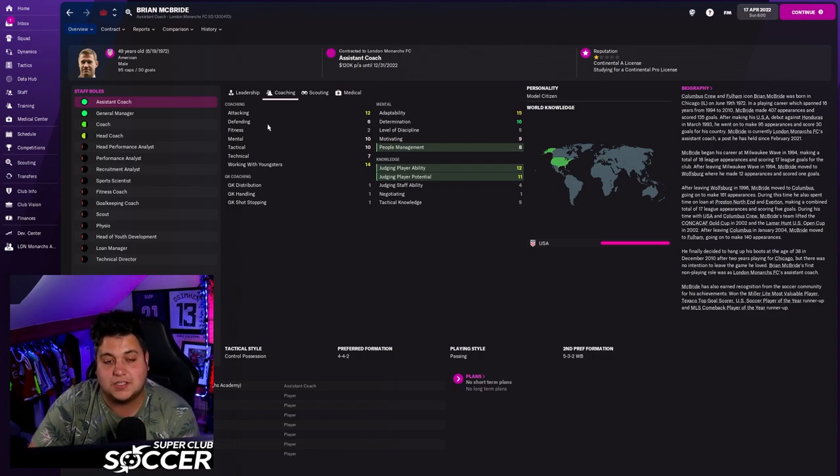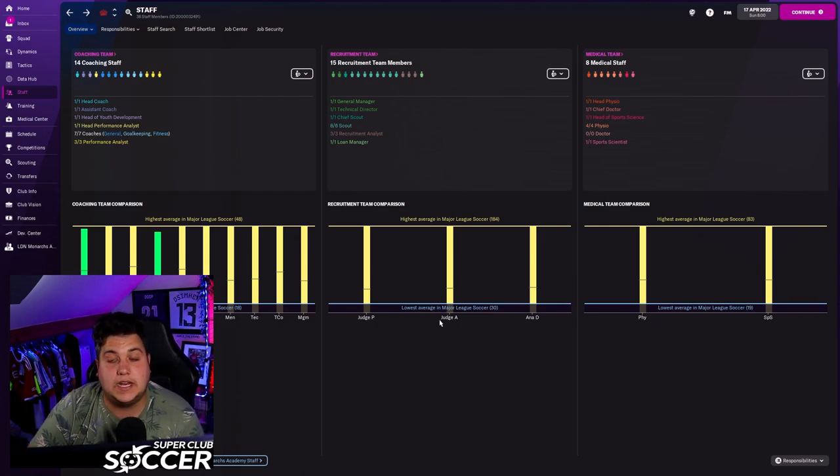McBride helped us get a technical director, and then I let the technical director build the staff team. I love doing staff, but I let him handle it — we'll upgrade when needed. As you can see, he's got everybody we needed and maxed us out. We're a little bit short on goalkeeper stopping and defending, but apart from that he's done a great job building the team.